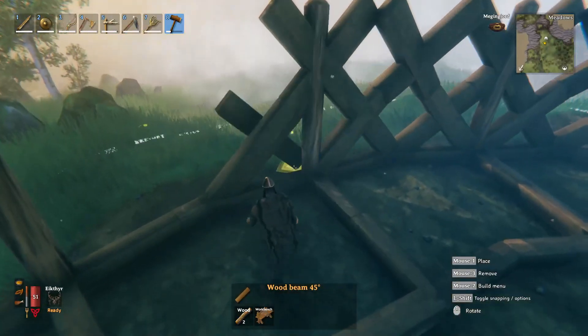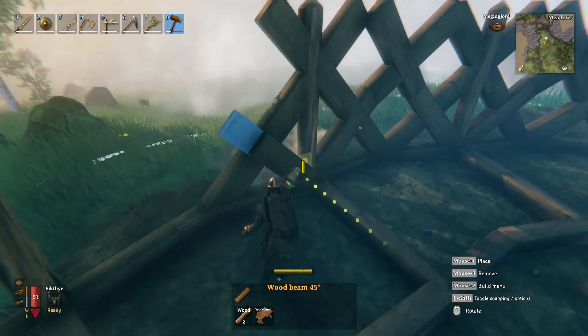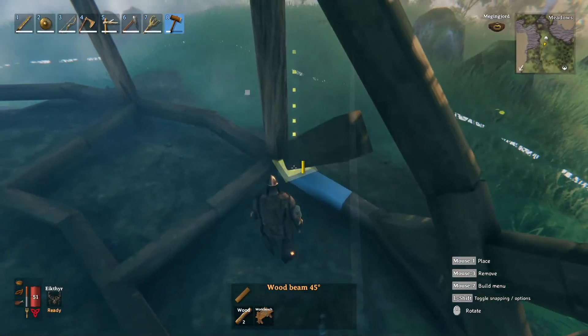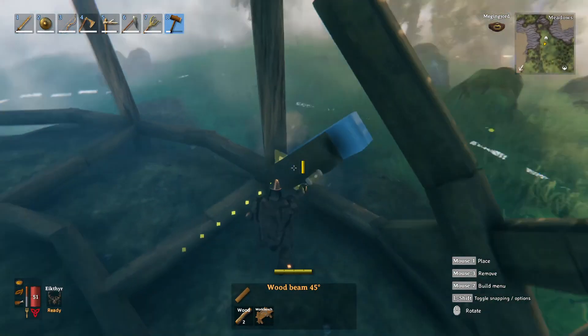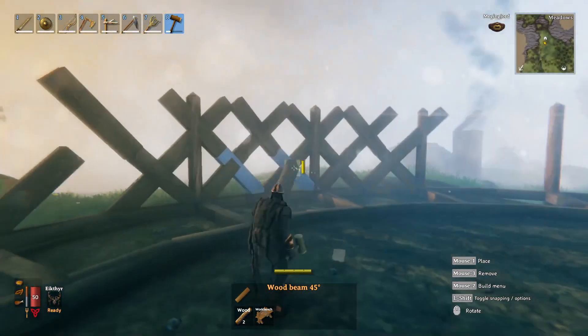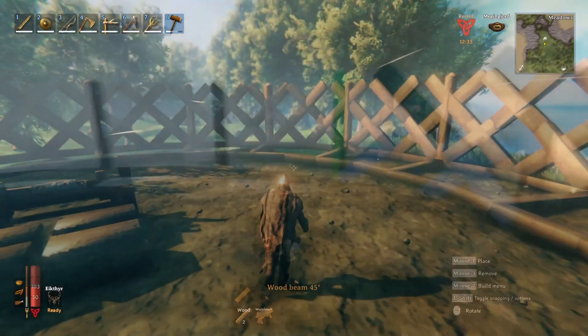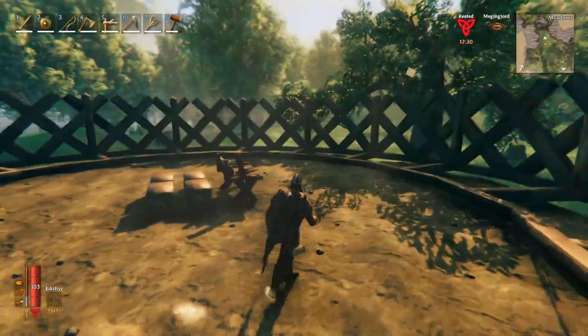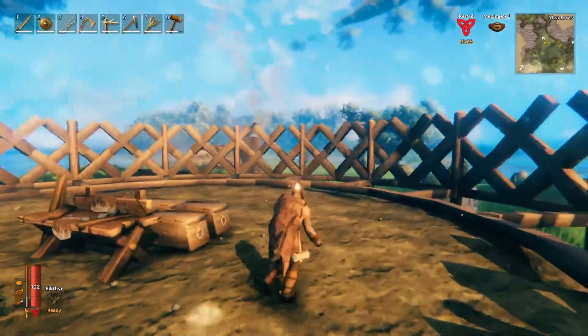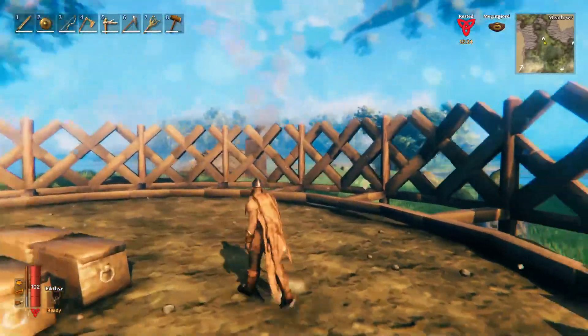Keep repeating this pattern — turning it in — until you get all the way around the building. It's going to take a lot of wood. Once you have that finished you should have something that looks like a completely enclosed circle with a big crisscrossing fence kind of pattern going on all around it.